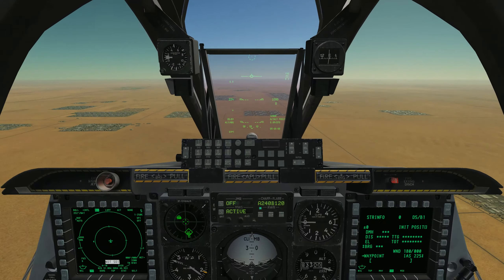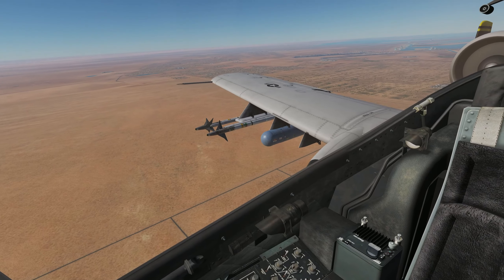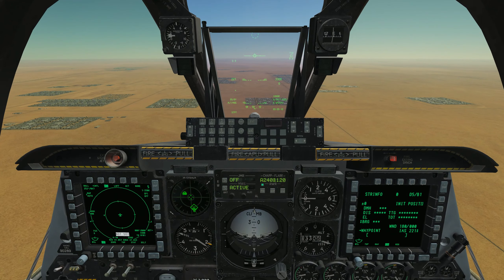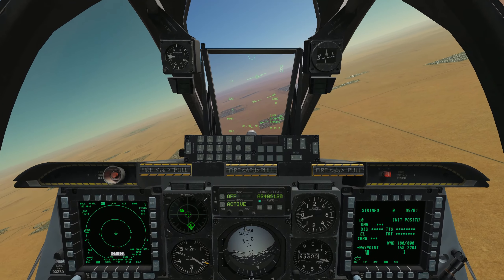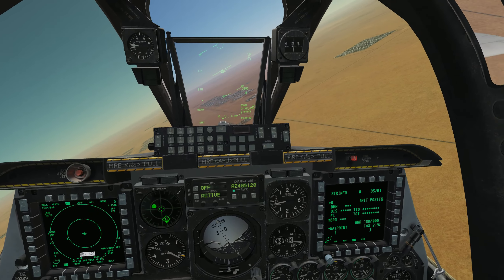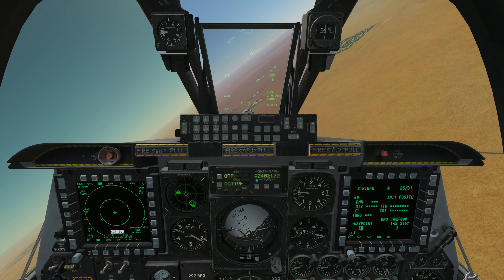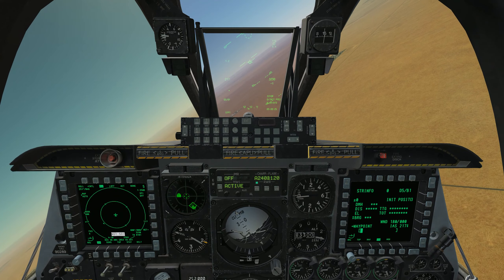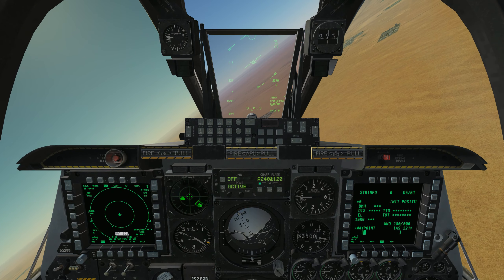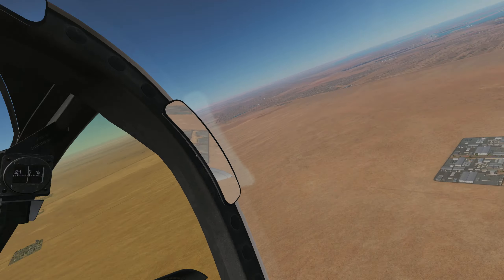We've got Abu Dhabi International Airport off to roughly about our 4 o'clock — 5 o'clock. So what we're going to do is we're going to turn back towards it. We're at about 3,200 feet right now, making a nice gentle right turn back towards the airport.